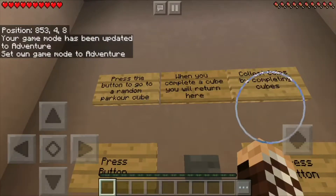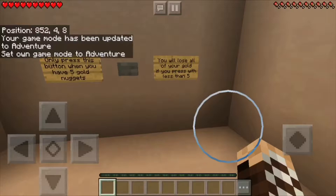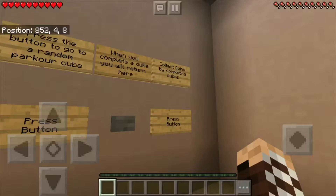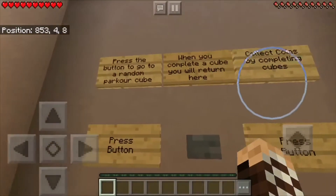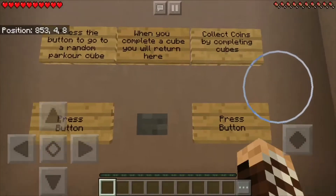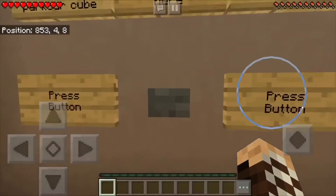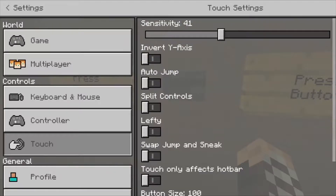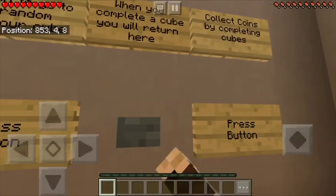Press the button to go to a random parkour cube. Yes, that's right. This is why I wanted to play it on here — it's parkour. And parkour is notoriously impossible to do on Pocket Edition. When you complete a cube, you will return here. Collect coins by completing cubes. If I press the button, it takes me to a random one. I have a randomizer circuit somewhere over there. The sensitivity is crazy, let me turn that down a little bit. That's better.